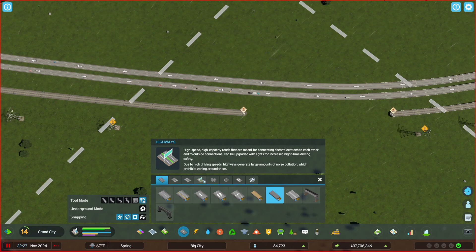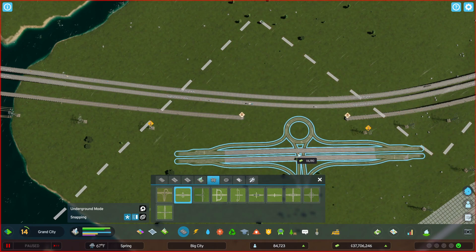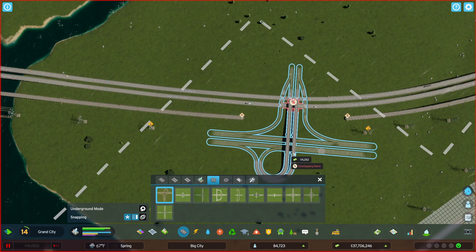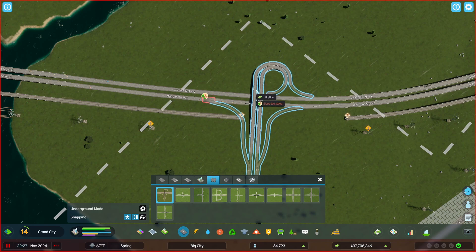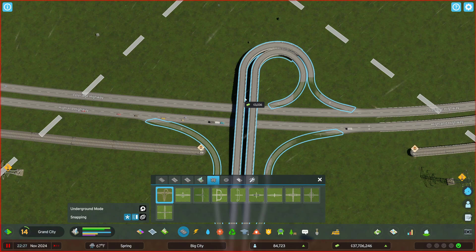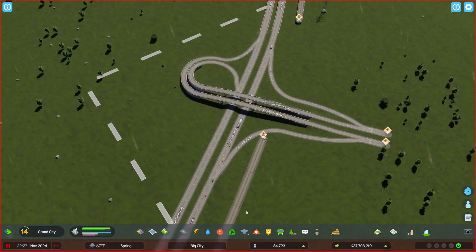Let's see intersections — this one's too big. This one, this one — this is for medium capacity three-way hybrid interchange with local connection to road. It's not going to fit; it's going to have to be this one. Slope too steep. I'm going to have to raise those off-ramps over the rail line.